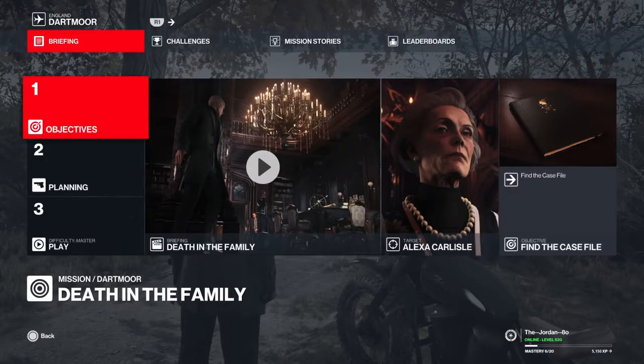Hey guys, this is Jordan, welcome back to Hitman 3. In today's episode we are doing the Death in a Family mission at Dartmoor in England. We're going to do it silent assassin suit only on master difficulty. We're going to assassinate Alexa Carlisle and get the case file, which is going to be the really tricky part, and then escape unnoticed.